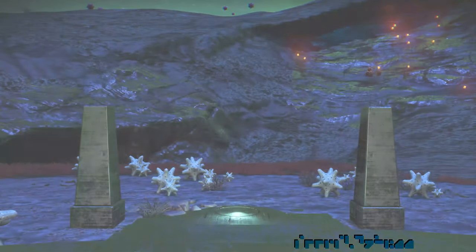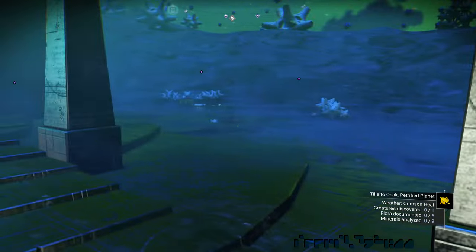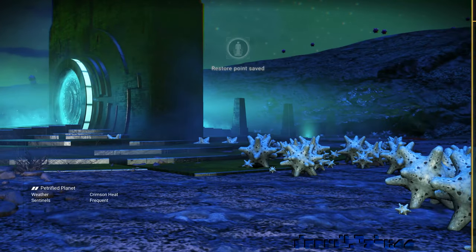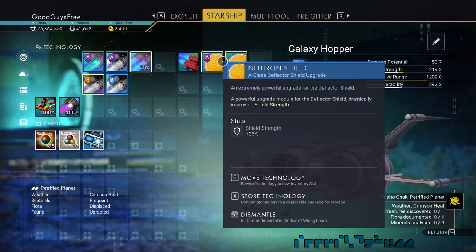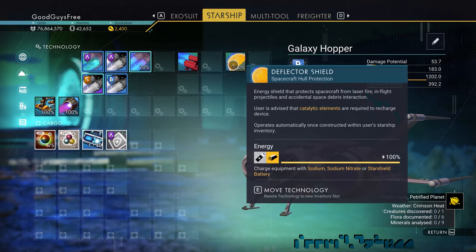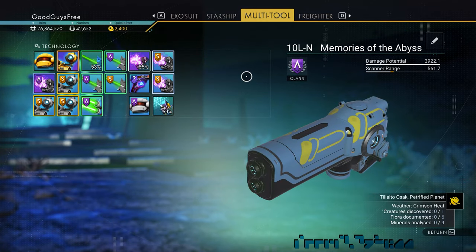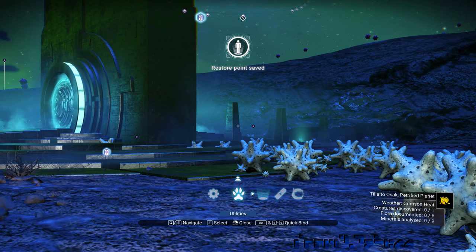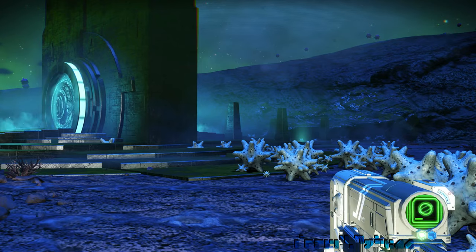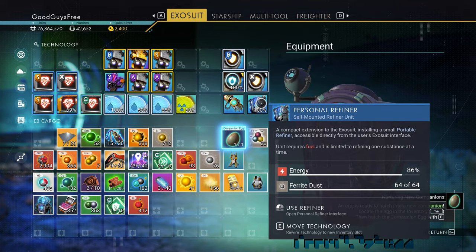Going through the portal, we see that we arrived at a different planet. Let's go back to the ship and finish our preparations by removing any tech that isn't completely essential. Use the option to store technology and place the tech in the ship's inventory. The warp modules are needed to reduce the number of remaining jumps, and the other tech cannot be stored, so only the shield upgrade was stored. We switch to the Galaxy Hopper multitool as well, because I don't anticipate being outside my ship until we jump to the next galaxy.